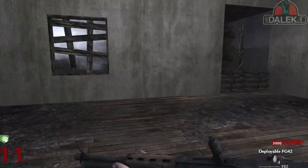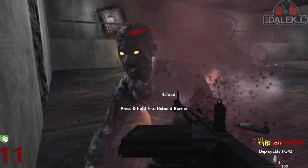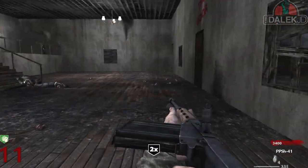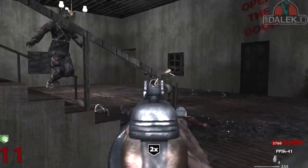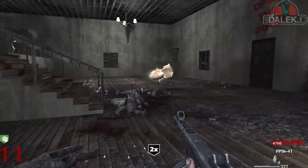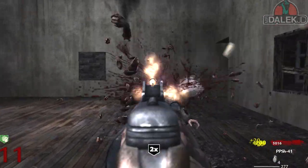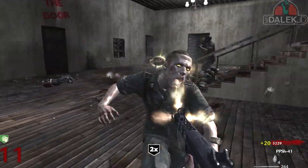Let's get out the FG 42. Whoa, crap — that was so close! Damn you zombies for trolling me and just standing still like that. The nuke? We're not going to get it, because we're going to get ourselves some points with the double points. Get double the fun!